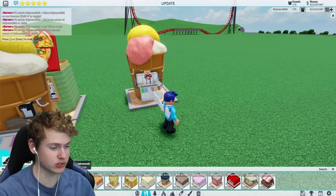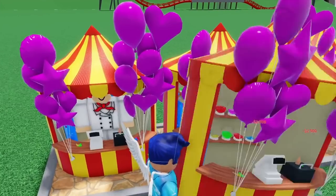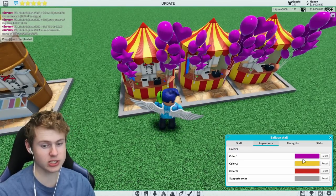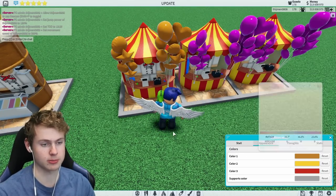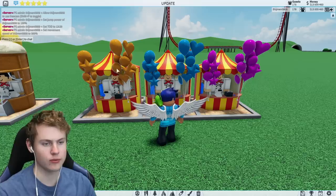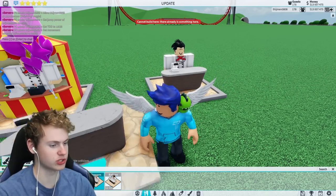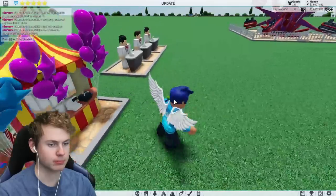Probably my favorite thing in this update - balloons! Yes, we got a balloon stall. This is something I don't think we thought we really needed, but we actually need it. It's really cool. You can change the colors of the balloons and then they will be sold in that color. Let's make this one orange, and these maybe some sort of blue - as you can see the whole balloon colors change.